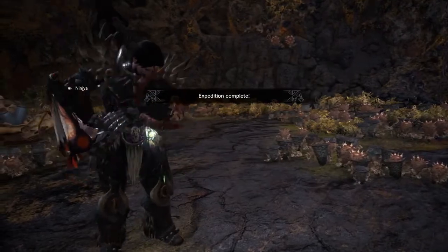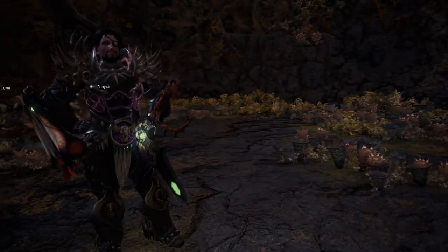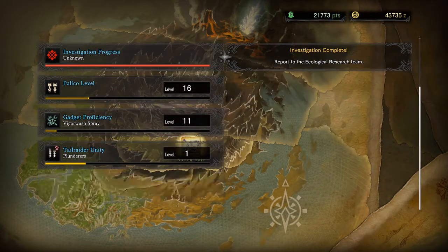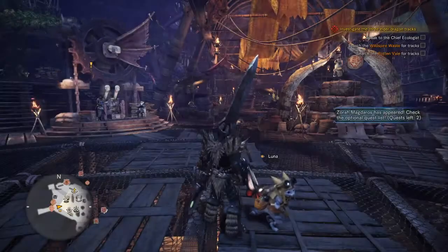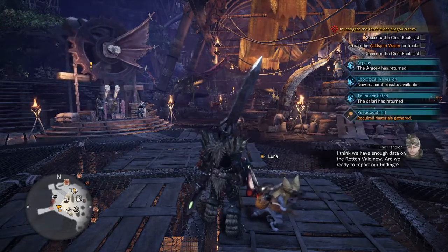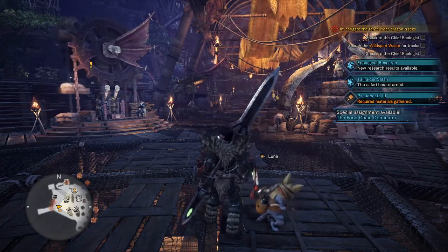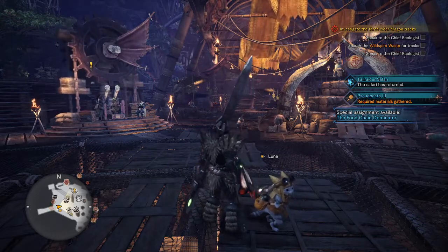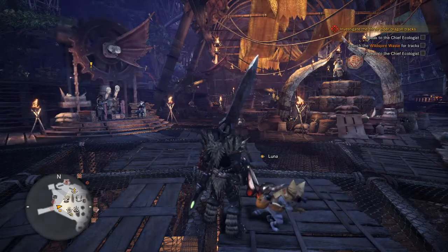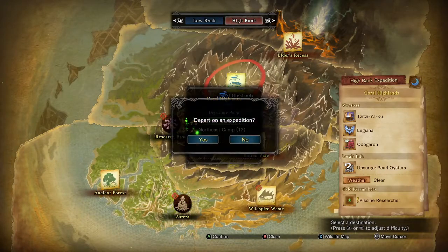Alright, now I believe that's first. It is indeed. Elders Recess — not Elder Recess, right? Or am I the idiot? I don't like to say I'm wrong, because I never am. I think we have enough data on the Ancient Forest now — want to report to the ecological research team? Wait, do I have to do this? How do I get the Elders Recess one? You must have unlocked high rank and completed every other one. So we have to actually finish the Coral Highlands. Let's go back there — we'll do it once and see if it works. Because they should spawn now, so that's fine.